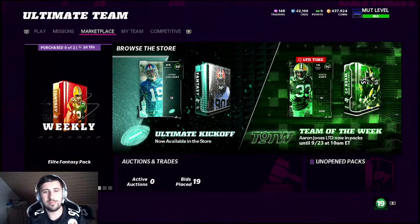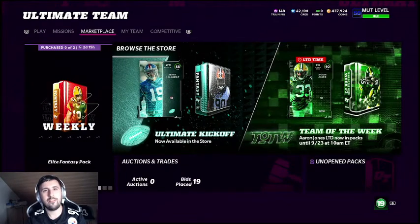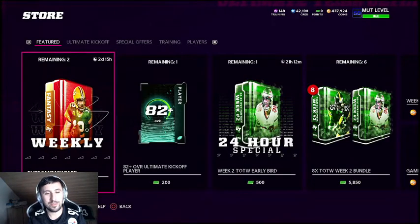Hello guys, my name is Zemir and I'm coming back with another episode of the Madden content series. In today's episode we will cover how you guys can find cheap cards based on tendencies of the marketplace — that's what I promised last video, and that's what we will take a look at today.